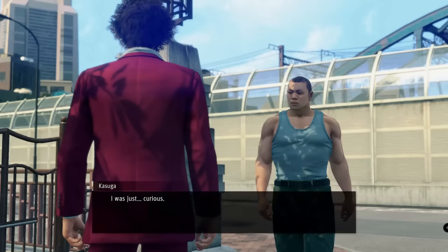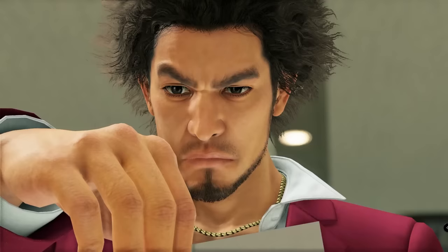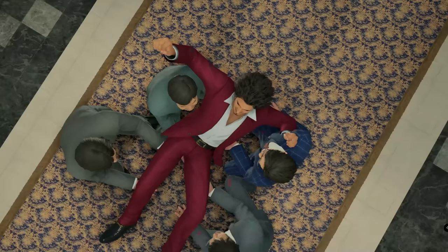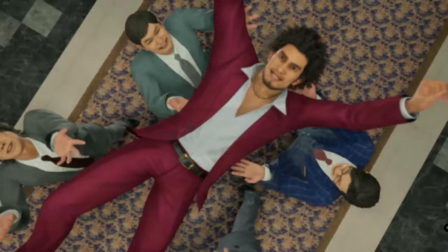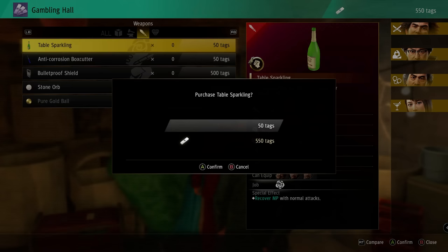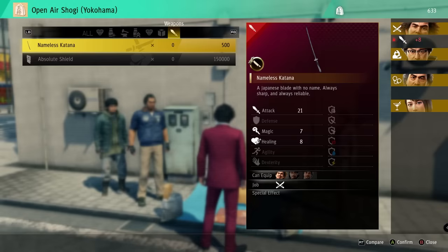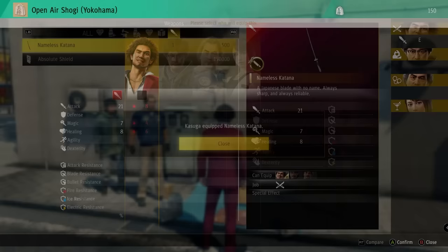Two more weapons — the table sparkling for the Host and the bulletproof shield for the Enforcer — can be bought in the gambling hall. In order to get in there, you need a confidence level of 4. Because of that, we visit vocational school and take the underworld studies exam, which gives +100 confidence — more than enough to get it to level 4. Once in the gambling hall, we can buy both weapons for 550 tags, which translates to 55,000 yen. The next weapon is the nameless katana for the Bodyguard, which we can get at the shogi guy near the homeless camp. Solving the first puzzle shogi gives us enough points to buy it.